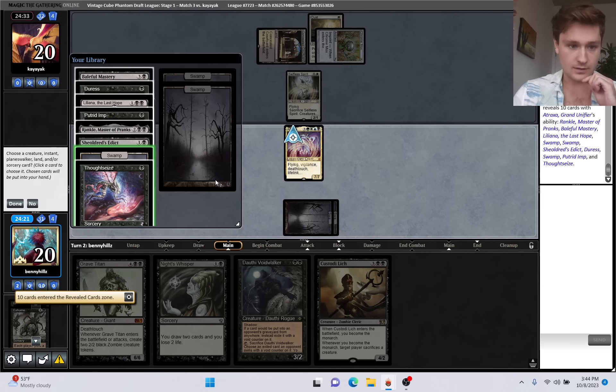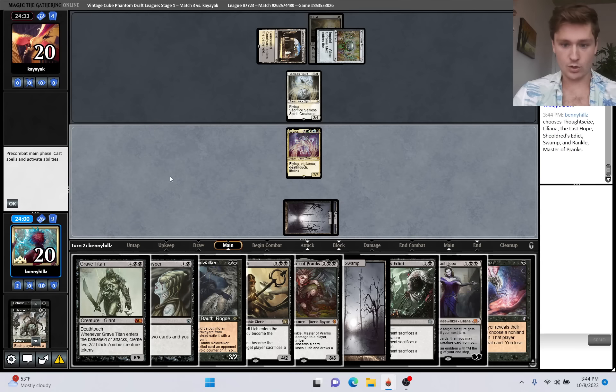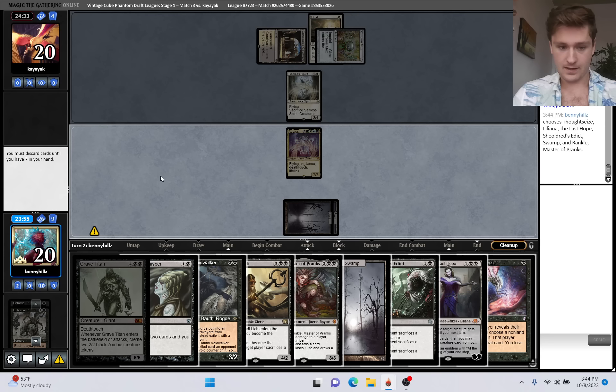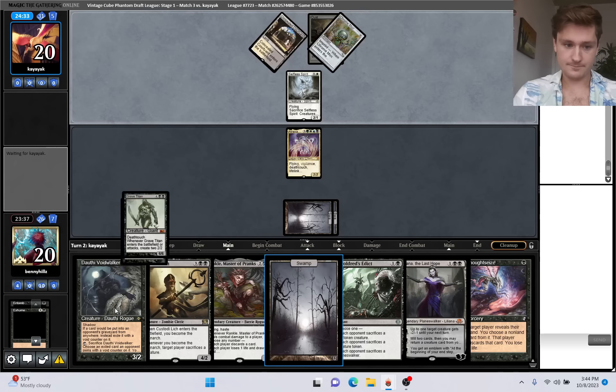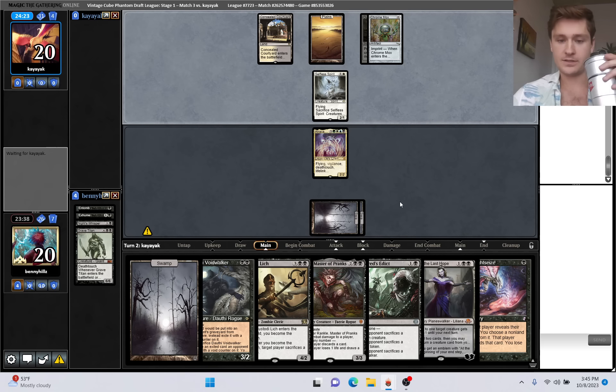We'll take land. I think Shielded Edict is going to be better here. Thoughtseize over Duress, Liliana, and then Putrid Imp or Wrinkle - probably Wrinkle. We're going to have to discard two cards to hand size - that will be Grave Titan and Night's Whisper maybe. Next turn we'll probably go Voidwalker Thoughtseize, or Shielded Edict Thoughtseize. Actually, Liliana kills off the spirit. Pretty strong start.